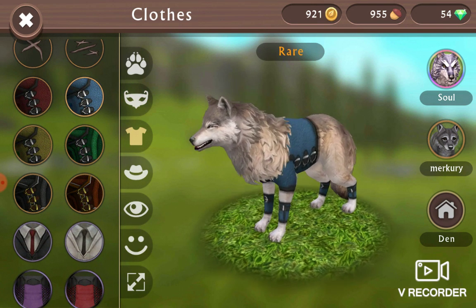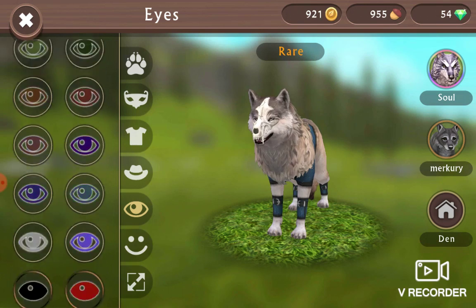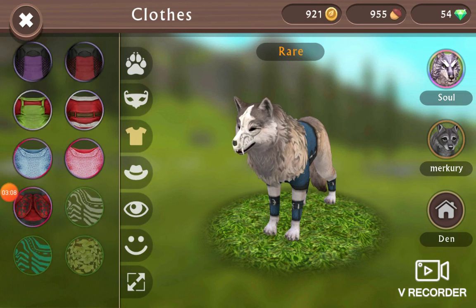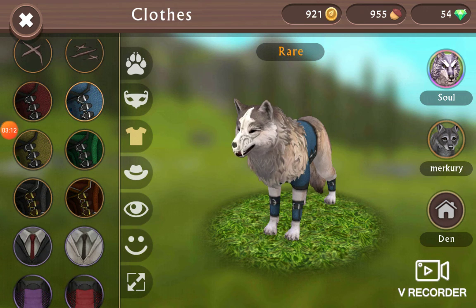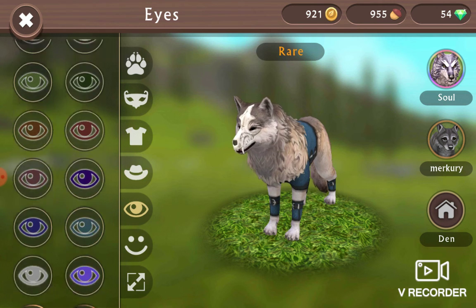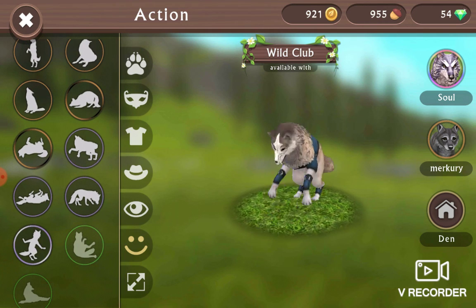Definitely use the blue one now because it's a slush color and it doesn't mess up the green screen. Mainly get this stuff for the wolf — this Wild Club skin. And the black eyes, and mainly this one too, and maybe this one if you want to.